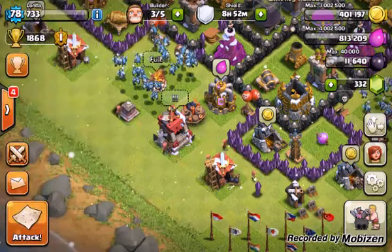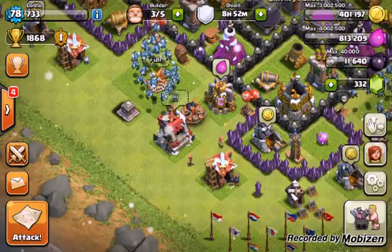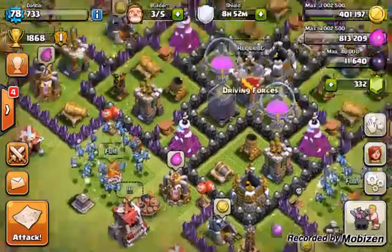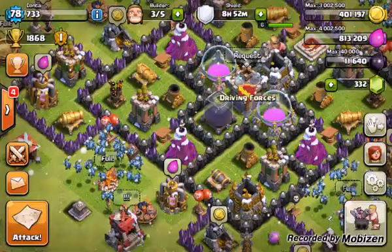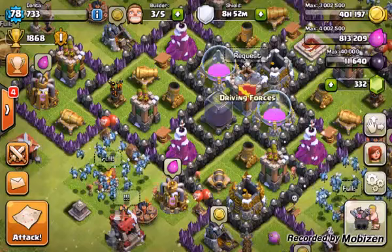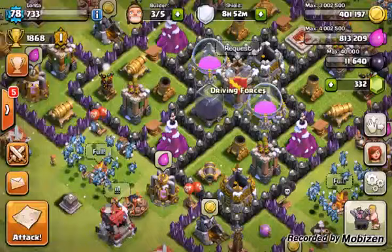Once you've identified your three steps, you want to lure the clan castle and check if there's anything in there. If there is, drag it to a corner and kill it. If not, you can start your raid from that side if it's beneficial. You definitely want to start where there's the most defensive structure, as long as there's not a giant bomb there. With your heal spells, you want to cover as much space and as many structures as possible, to let your hogs run free. Treat those heal spells like gold — that's what keeps your hogs running.